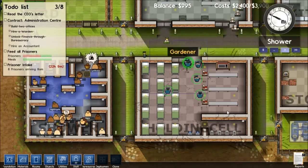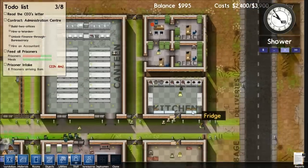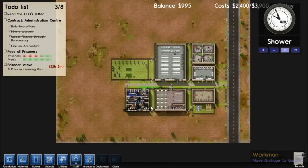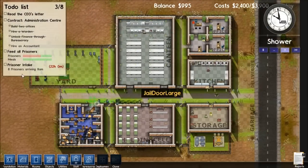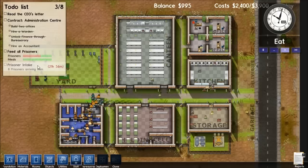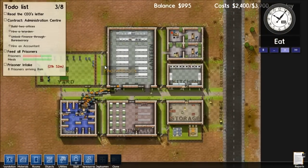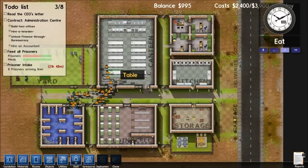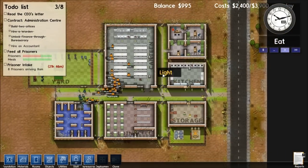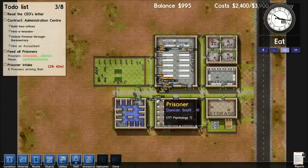Also a big thing they changed in alpha 2 - my favorite new thing - you now have an option of changing your prisoner intake. You know how I get eight every day in waves of like six and four? We can change that so you get like 40 max and that's as much as will ever come, and they just sit in there until that's it. I'm going to try to play with that feature as soon as this prison is done or fails.